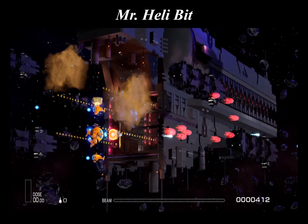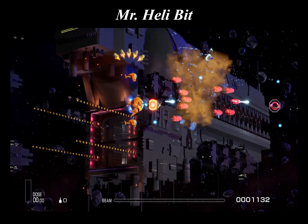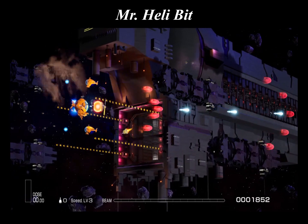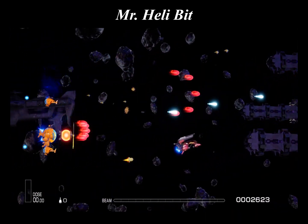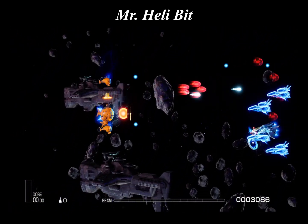The Mr. Healy bit is a bit device that normally accompanies the TP-3 Mr. Healy. It was developed to support asteroid survey units, and it's able to shoot independently of the charge level. The Mr. Healy bit shoots in the same direction as the fighter's horizontal movement, and it should be noted that it cannot block enemy projectiles.